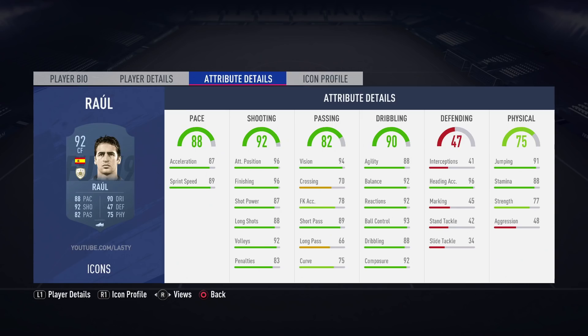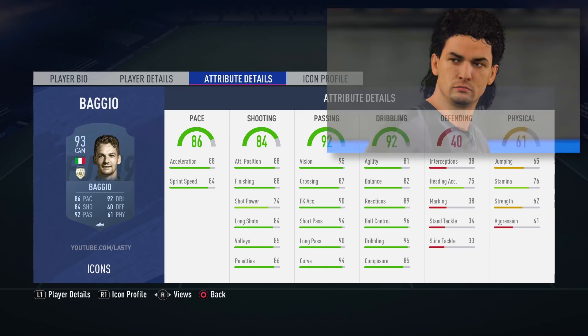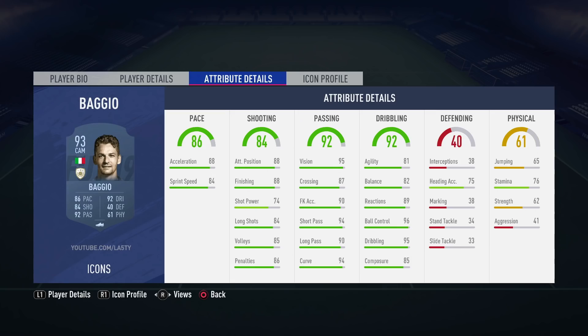We're really getting to the new icons now — Roberto Baggio, the Italian with three different versions in his icon story. This is a five-star skiller with five-star skills, four-star weak foot, and a whole lot of decent in-game stats. People have been looking at the pace and shooting and think that kind of lets him down. Moving to the 91-rated version — this is very, very fast: 91 acceleration, though shot power's low. He's a smaller guy and doesn't get a lot of power behind the ball but the shots are very accurate, and this is someone who will weave through defences with great ball control, great dribbling, and awesome passing. The prime 93-rated has 96 ball control, 95 dribbling, 88 acceleration, 84 long shots, 88 finishing. It's the tricky dribbling and five-star skill moves that are going to make this player what he is.